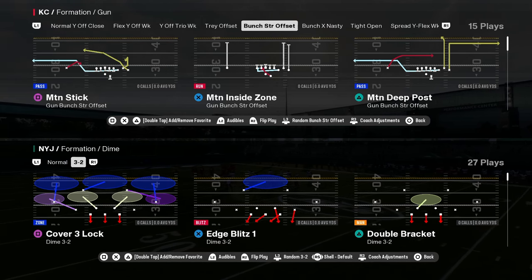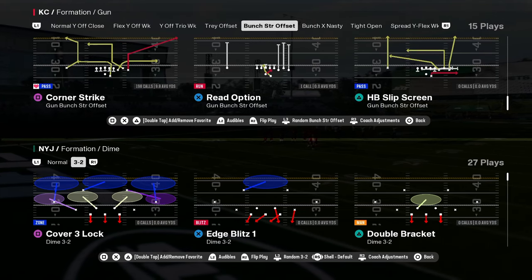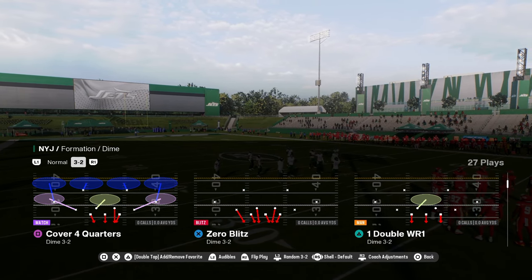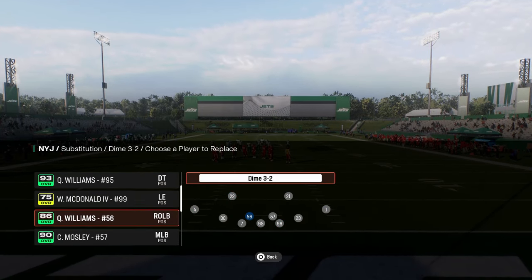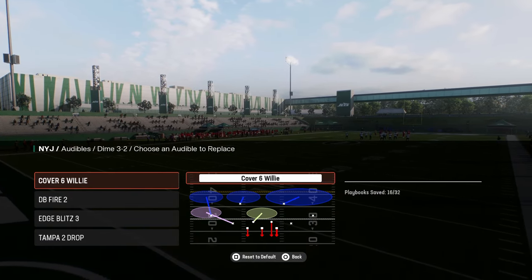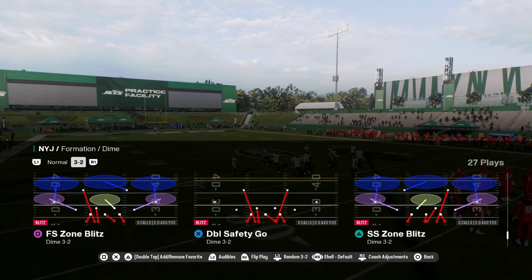Coming in at number two on our list is the dime 3-2 formation, also known as the dollar formation. This is in the Jets, 49ers, Texans, multiple defensive, and Chiefs playbooks. This formation is really good because you're able to have a lot of different types of blitzes from the same look. In your audibles you want to have cover 6 willy, DB fire 2, and edge blitz 3. You're going to be flipping your formation, so make sure you have auto flip off and auto alignment on base, and flip double safety go.